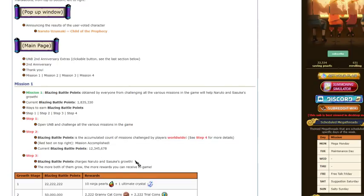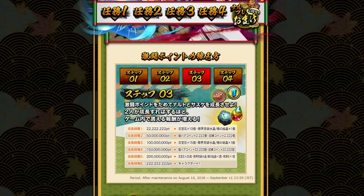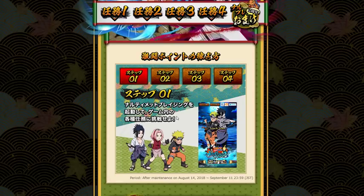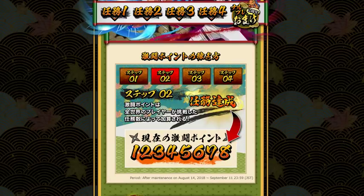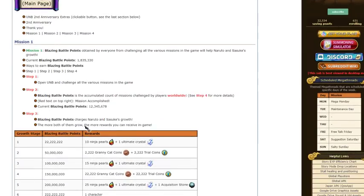The current Blazing Battle Coins count is 12 million. Step three, Blazing Battle Coins charges Naruto and Sasuke's growth. The more both of them grow, the more rewards you can receive in game.